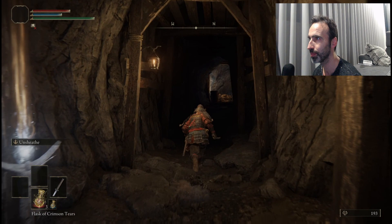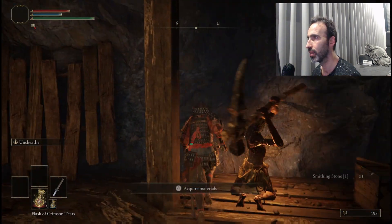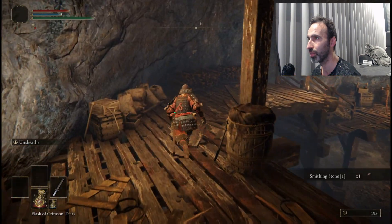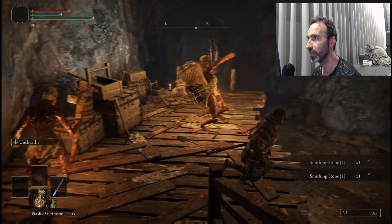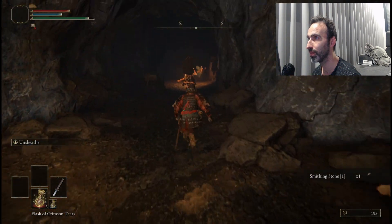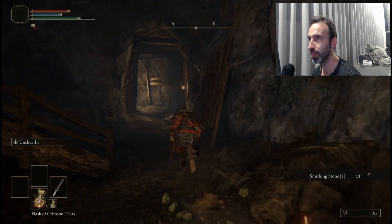Here we're going to catch six smithing stones — three here. Do this fast because as soon as you grab the materials the enemies will chase you right away and they do a lot of damage. Catch and run away — adios! We have three, we need another three.